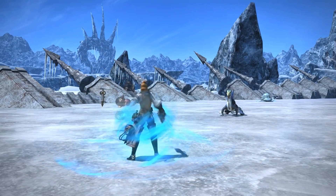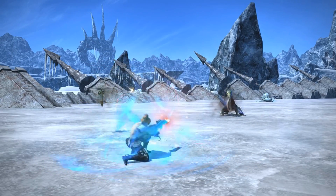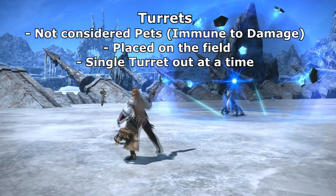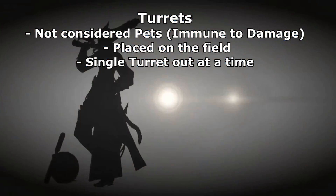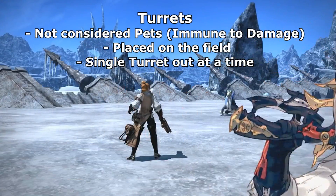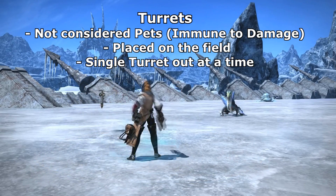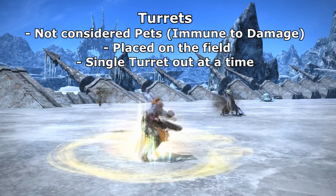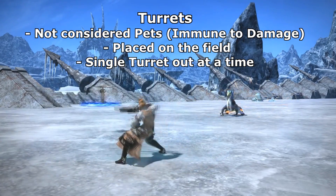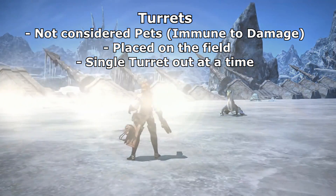There is some conflicting information with turrets, so I'm just going to read from the Famitsu interview. Turrets are not like your standard pets — they don't give you a pet HP bar and don't need to be micromanaged. You simply place them on the field and they do damage. The way they're currently designed, they can't even be targeted and die; they don't even have a health bar. They're completely immune to damage.